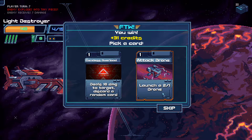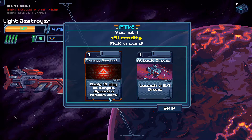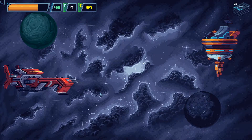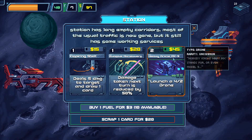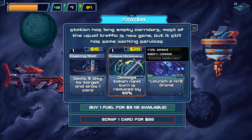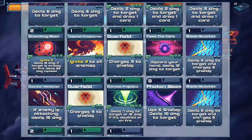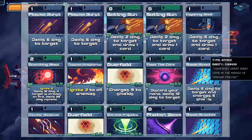Attack Drone — launch a 2-1 drone, uses 10 damage, discards a random card, launches a drone. Let's find out what drones do. Going to the station. Launch a 4-2 Drone. Basic Maneuvers — damage taken, energy reduced by 50%. Scorching: scrap a card from my deck for 20. Yes — I definitely want to scrap some cards. Considering I've got two Overfields, scrapping a Point Defense sounds good. Scrapping Plasma Burst is probably useful as well.